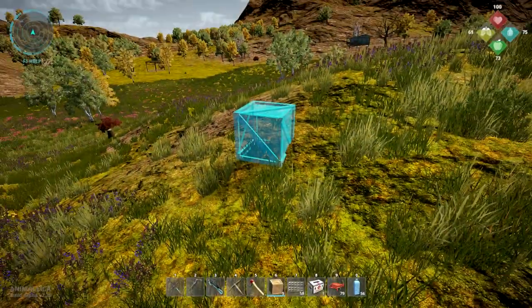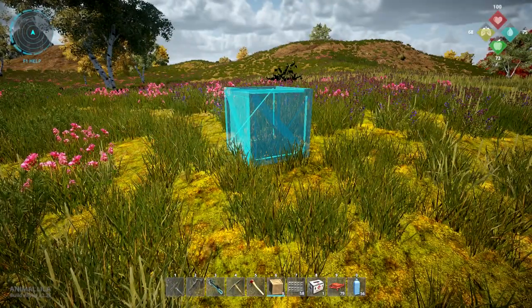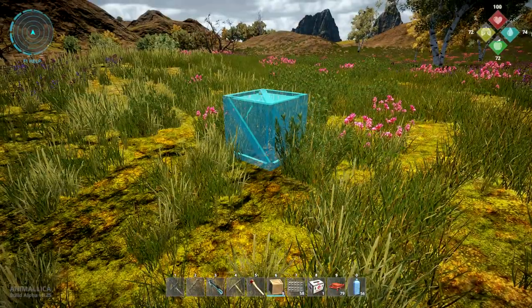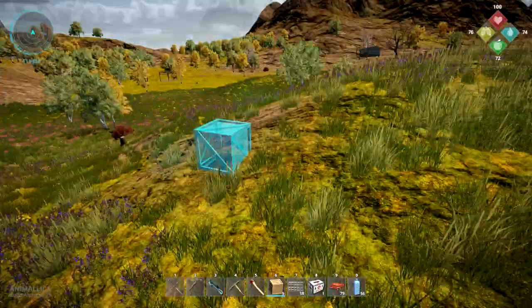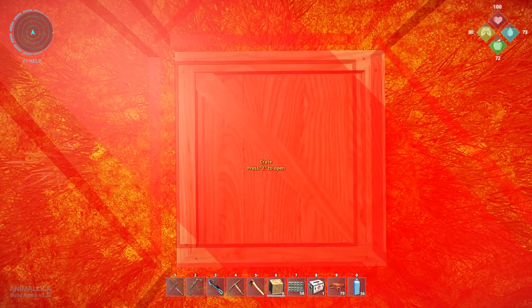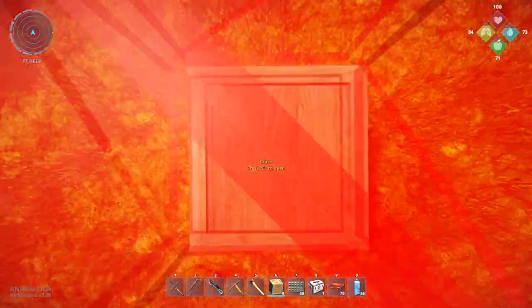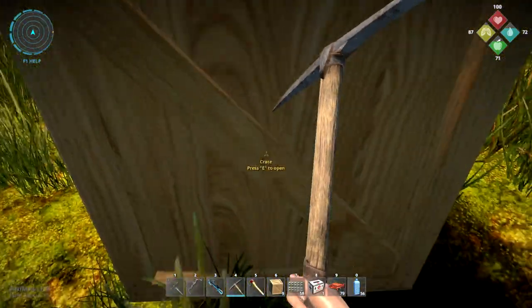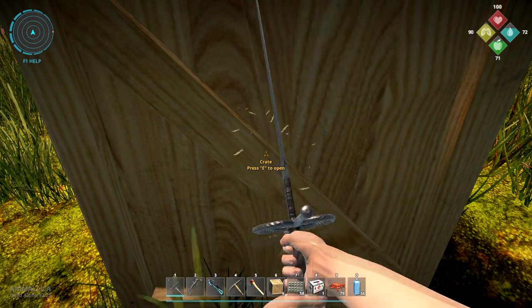I'm getting the idea now of why they changed the placement system — you have to hold down your left mouse button for a moment before something places. Those of you who've been watching lately know there was a little trick — what I call 'nerd-polling,' like in Seven Days to Die — where you could rapidly place items. You can't do that anymore because you have to wait for the placement indicator.